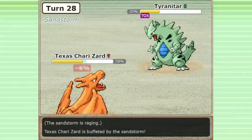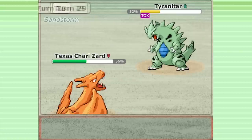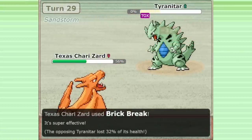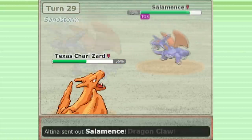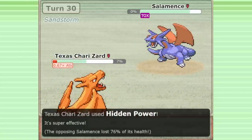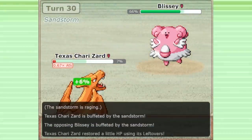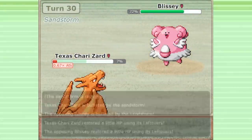The absence of Stealth Rock in Gen 3 is also one of my personal favorite things about it. Without Stealth Rock, Pokémon like Moltres and Charizard are actually very effective offensive threats, while in future generations Stealth Rock significantly restricts their viability. The overall lower power level of moves in Gen 3 is also conducive to a very balanced environment.